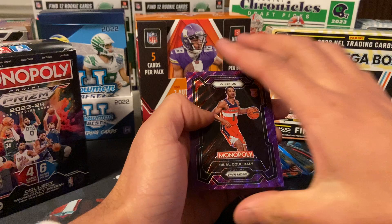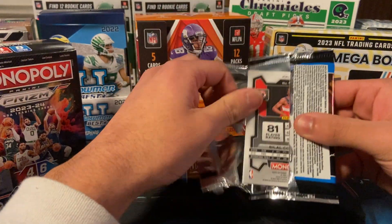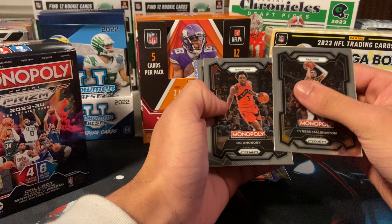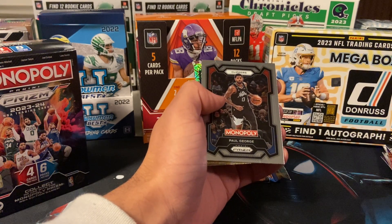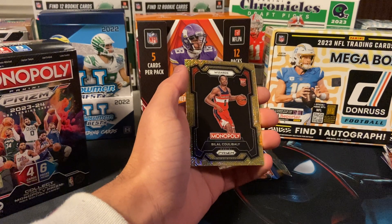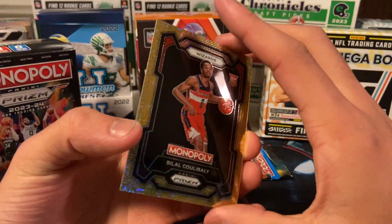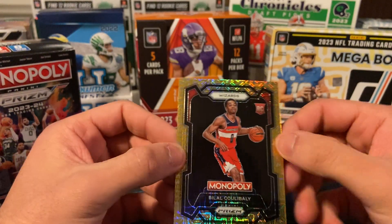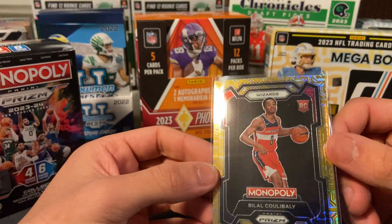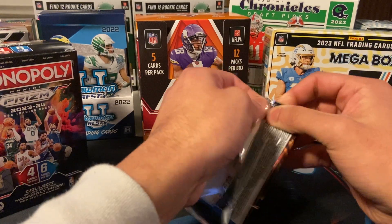Let's see if we can get a numbered card in these last two packs. It was Bilal Koulibaly again — two Bilal Koulibaly pulls. What's this numbered? 346 out of 500. We'll take that, that's all you can ask for — a nice numbered card. I don't know how he's doing, I know the Wizards are terrible, but I'll definitely take that. If this was a Wemby it'd be like $500, which is honestly just insane to me, but we'll take that numbered card for sure.